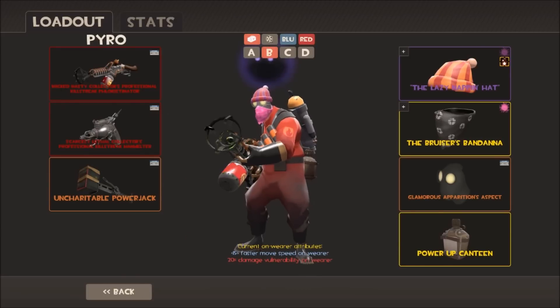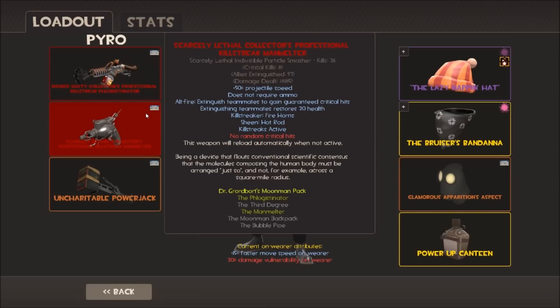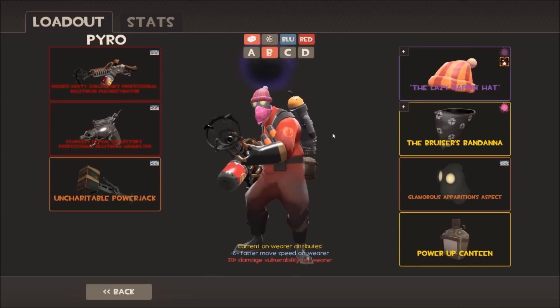Looking at the weapons on this loadout - this is my 'I've had enough, I'm just gonna pub by myself' loadout. I've got my strange collectors professional killstreak Degreaser - you can't get more sweaty try-hard than that. It goes well with my strange collectors professional killstreak Manmelter. The Phlogistinator is fun to use now and again to get in and do crit damage, and the Manmelter helps extinguish teammates and deal crit flares from a distance.